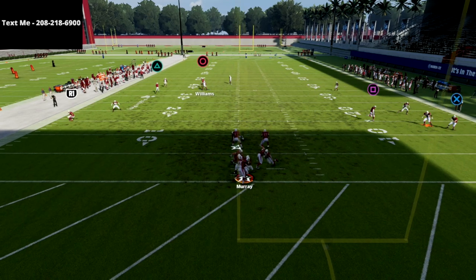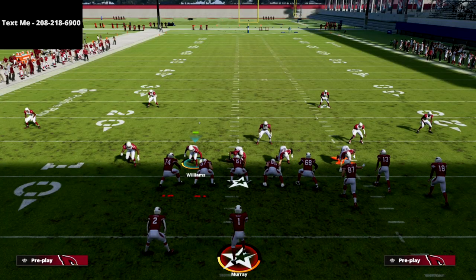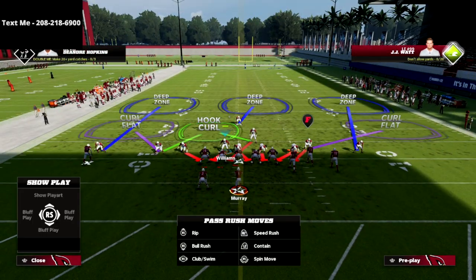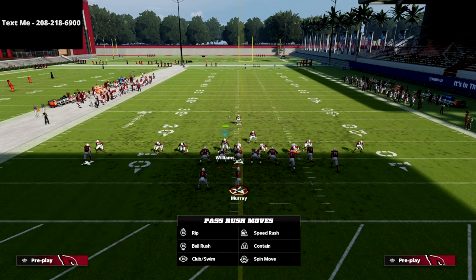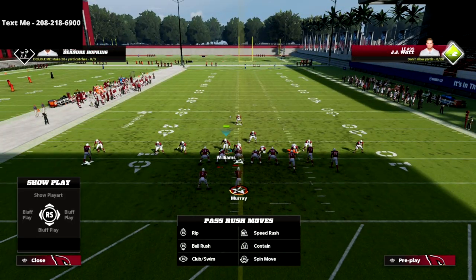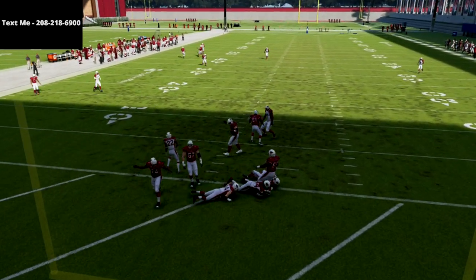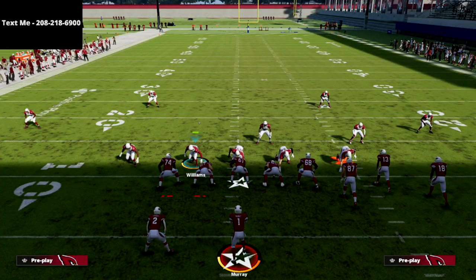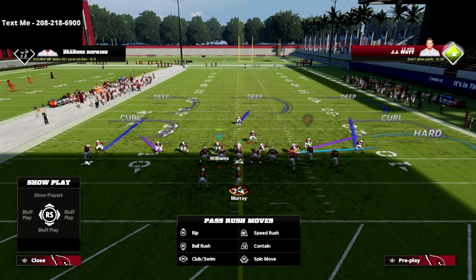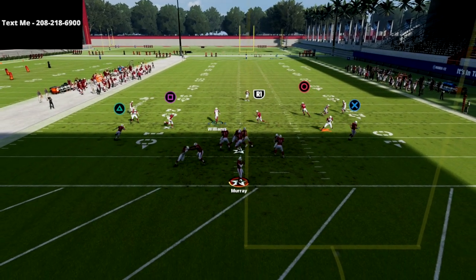The real trick and subtlety of this is really your user movement with this blitz. You want to kind of sit right here, but you want to get out of there quick. You're really just trying to manipulate this guard a little bit to create some time so that we can get this looper through. I like to just left trigger, jab in to the right, and then move out — jab in, move out. And as you see, you're going to get a quick shed.